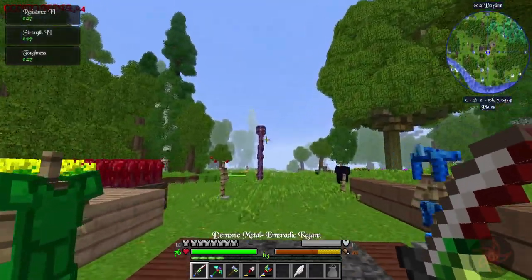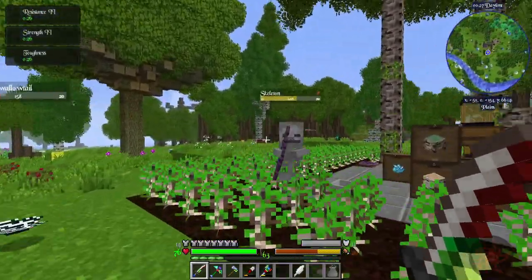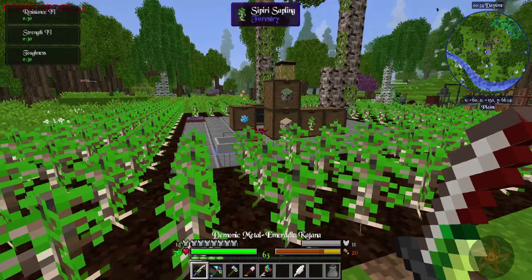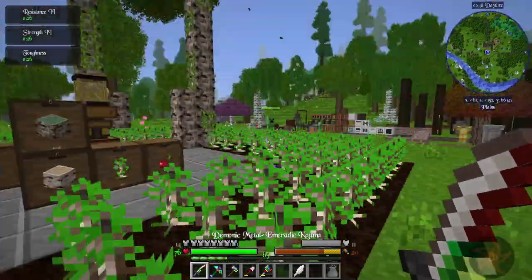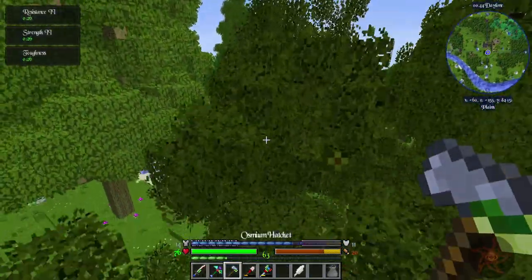Coruscant is growing nicely. I almost took off there. That butterfly survived - oh, it just died. It suffocated in the sprinkler. They do that. They're not particularly smart.